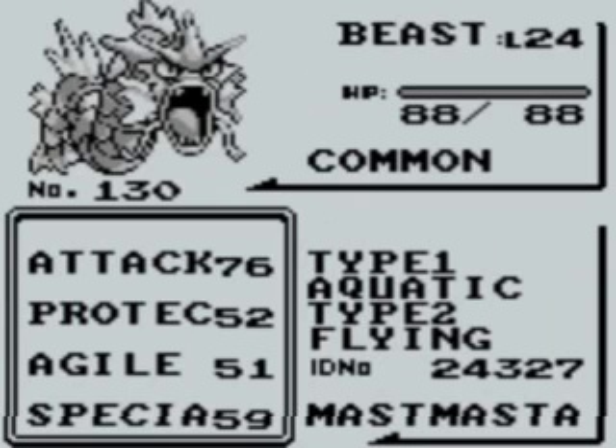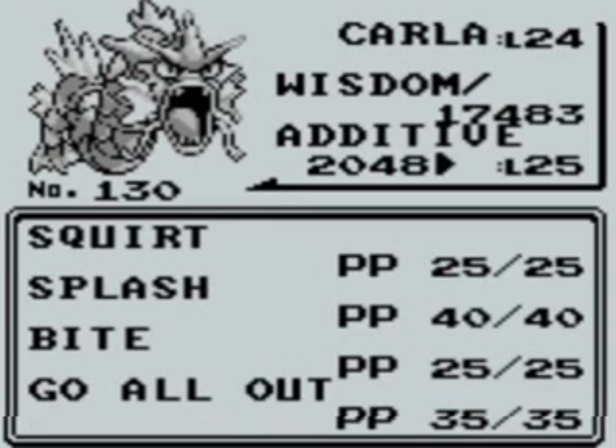The Beast. Look at that — 76 attack for Beast, 88 HP. That's why he's called Beast. That's why it's a good choice to level up a Magikarp into a Gyarados. Either that or get Lapras. Those are the two really good water types you can get in this game — Gyarados and Lapras. Preferably Blastoise if you're interested as well. It has Water Gun, Splash still for now, Bite and Tackle as well.